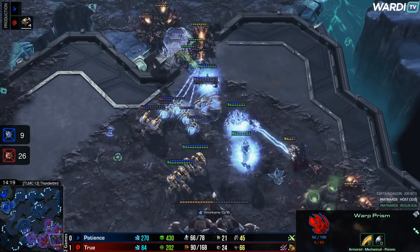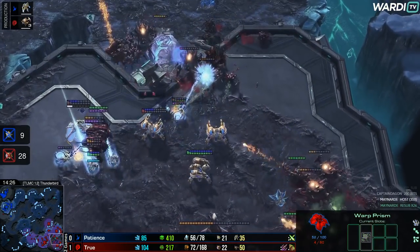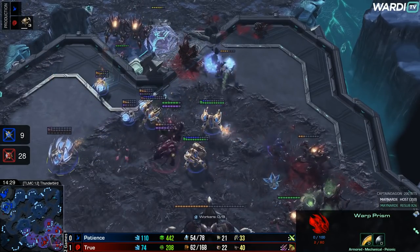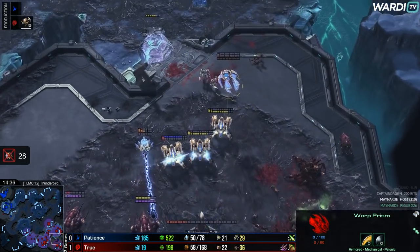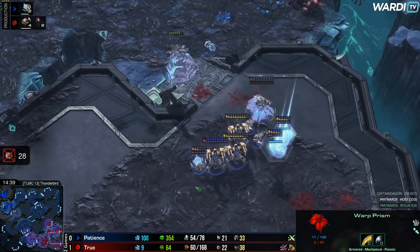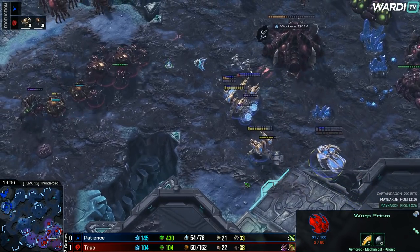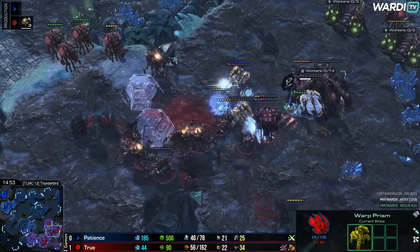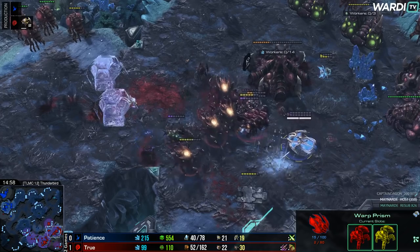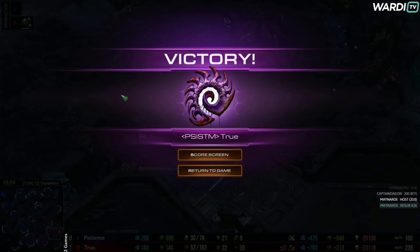True has another Force Field — Force Fields are essential now to stop units coming up the ramp. You cannot fight all of this at once. Immortal micro needs to be absolutely perfect in the Prism, which takes a lot of hits and is super low. Ravagers in the main base have been killed. It's 29 to 34 army supply and Patience is making this happen. More Roaches and Ravagers in production, but True has just run out of production. Roaches pressing forwards, Immortals doing a decent job, Force Fields holding. A single Queen kills the Warp Prism — it was right there all along. True takes Game 2, and Patience will drop from the tournament.